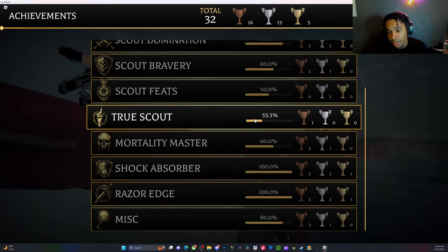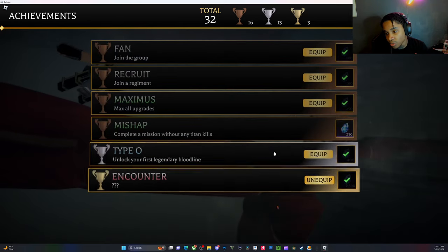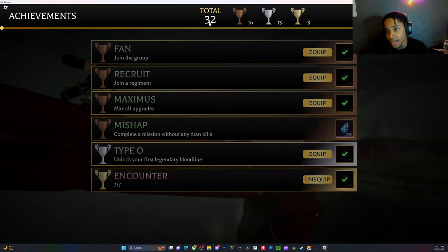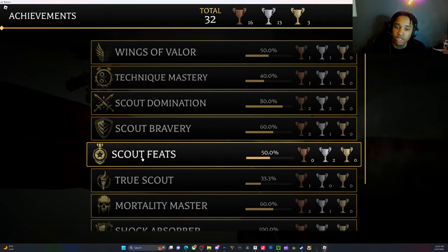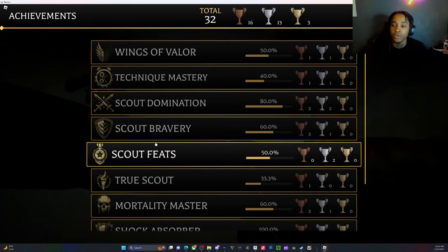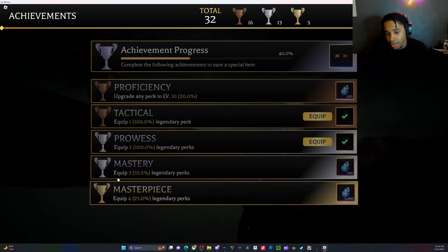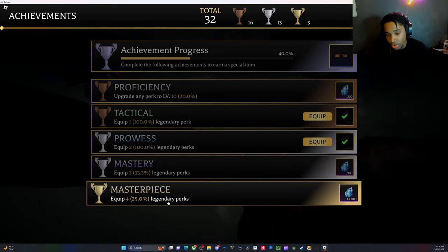You basically need 100 of these completed. I've already completed two. This one - complete a mission without dying - is really easy. You complete this and now you have 33. Try to knock out the easier missions first, then focus on the harder ones later. This one is level up any perk to level 10. Equip three legendary perks - that's another one. Equip four legendary perks with 25.0 percent.